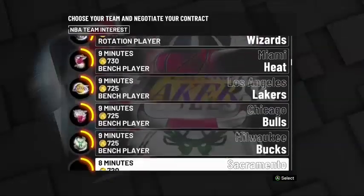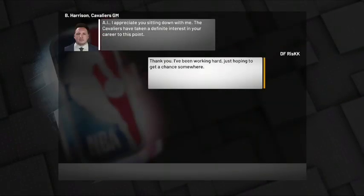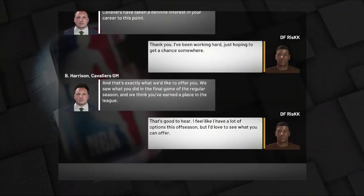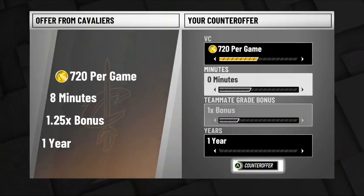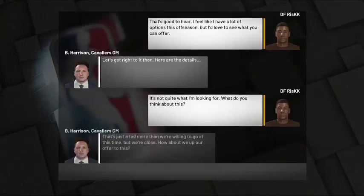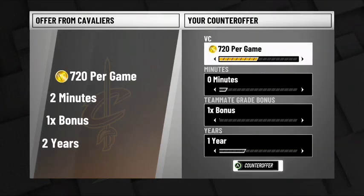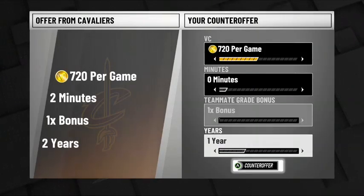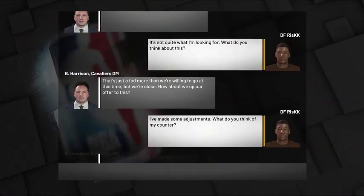When it comes to the contract, you're going to want to go to the Cleveland Cavaliers and request zero minutes in any amount of VC. Usually they won't accept 720 — I found out that they accept around 685 at the max. So just put zero bonus, zero minutes, and 685 VC at the max, and you'll get your contract with the Cleveland Cavaliers.